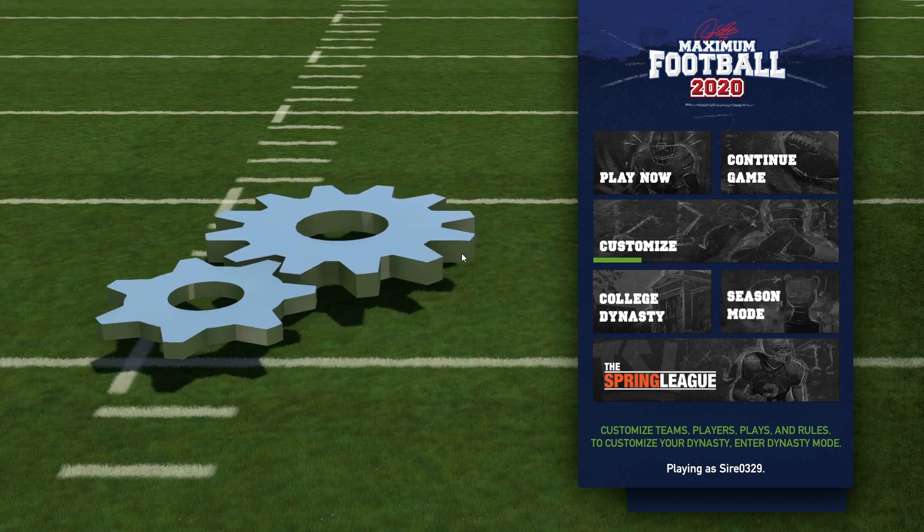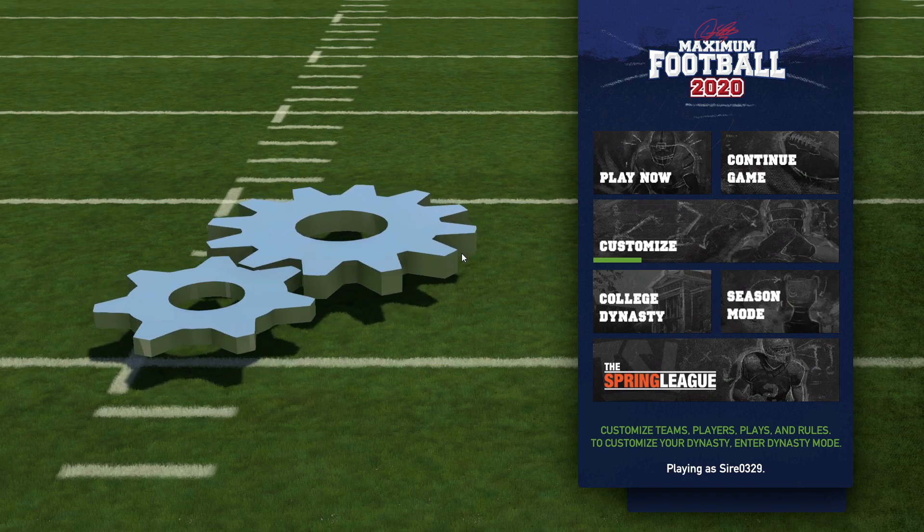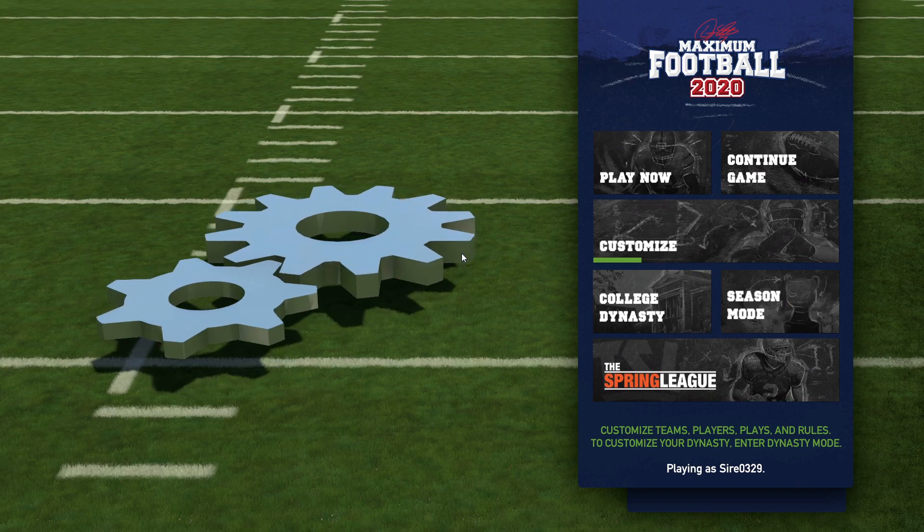I'm also gonna house this on YouTube as well, just because Twitch will drop it after about a week, so I want people to still be able to find it. This is a tutorial on creating a custom team in Doug Footy's Maximum Football 2020 on PC. I do not know if this works on PS4 or Xbox — it would have to do probably with the picture formats used and the directory in which they're replacing everything, and I'll show you what I mean when we get into this.